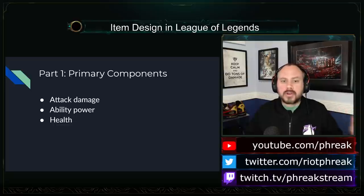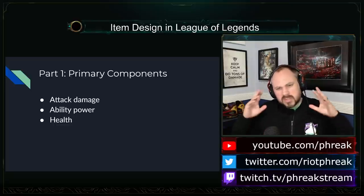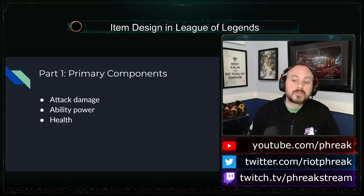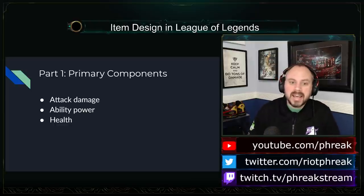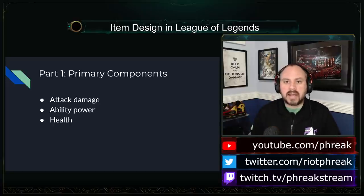Instead, if every item only ever multiplied what came before it, you might have the problem of one big hypercarry with a single item just crushing everybody in every single fight — because how could you stop them? Everything doubled what came before it. Some snowballing does need to exist, but one way to keep it in check is to keep a lot of the gold budget of an item in linear scaling stats that sort of fall off.